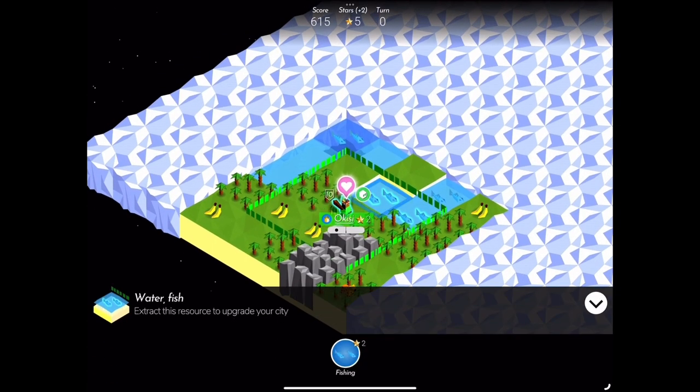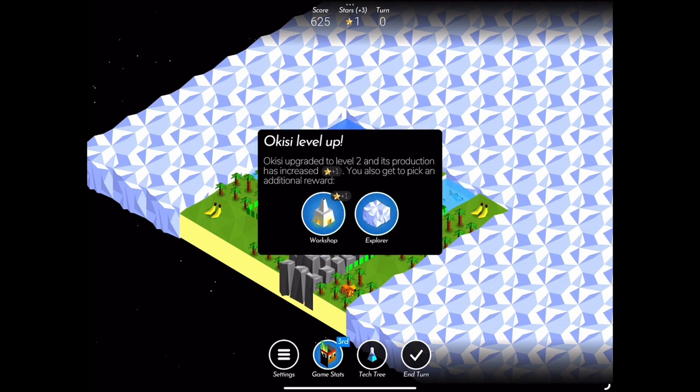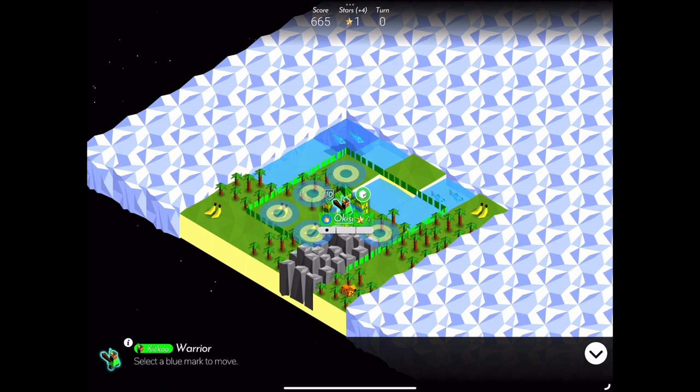To start the game, always harvest the fish around your capital city to upgrade to level 2. You will then build a workshop to bring in one extra star per turn. This will give you a huge advantage over your opponents.